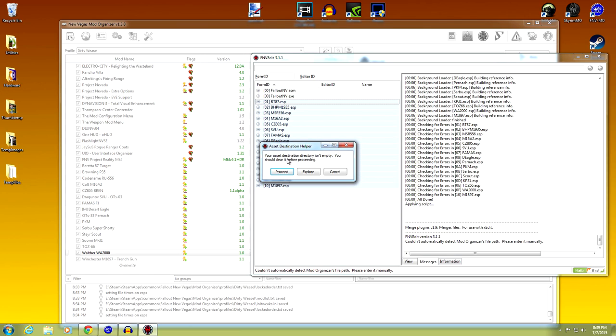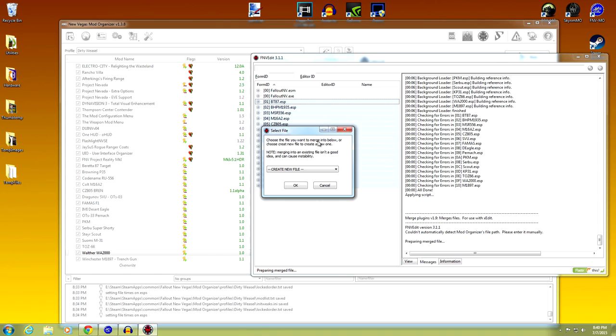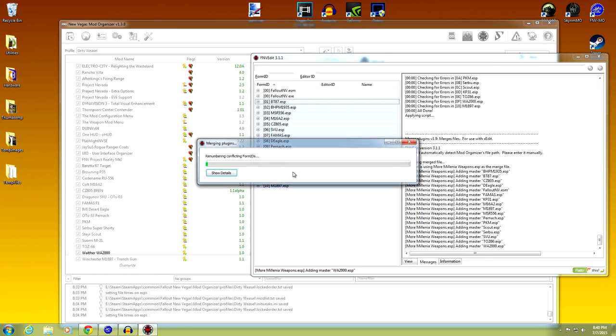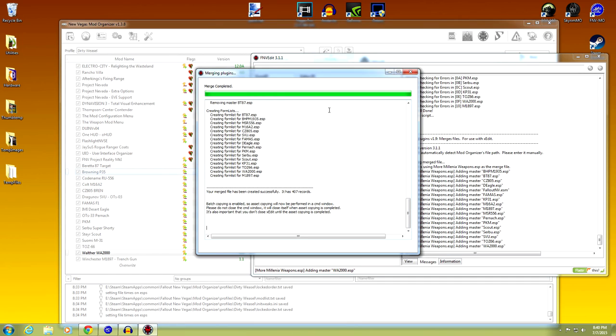The asset destination isn't empty - you should clear it before proceeding, that's because it probably has UIO in it. Click Proceed. You'll be presented with a new window - choose the file name you want to merge into. Note that merging into an existing file isn't a good idea for stability, so we're going to be creating a new file. Click OK, it'll ask what you want to name the new file. I'm going to name it 'More Millennial Weapons' - or you can name it whatever you want. Hit OK and it's going to start merging those plugins together. Don't close the window while it's working. Merge completed.